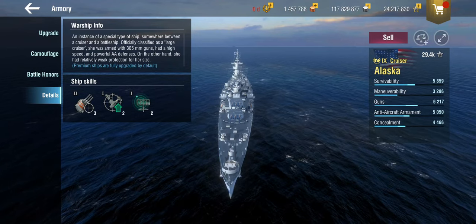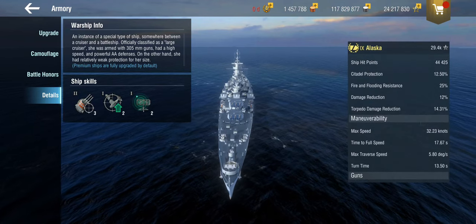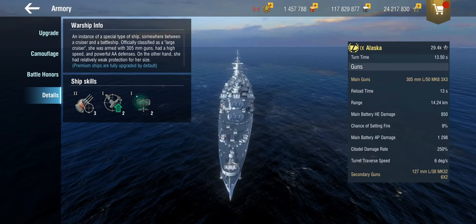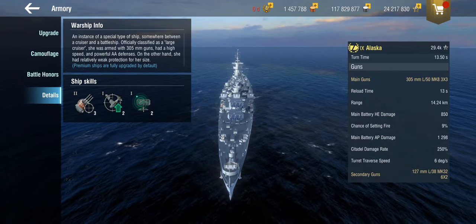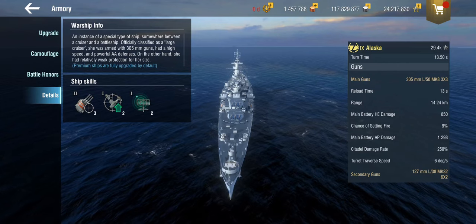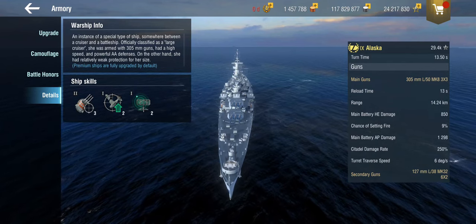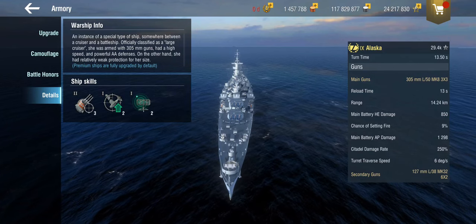The guns — because the guns are absolutely dreadful. These are 305mm guns, and the only way I can explain why they are so terrible is that they've been copy-pasted from Tier 4 or something. These 305mm guns are struggling to penetrate cruisers. I have bounced shells off Neptunes in this thing. Unless you are at point-blank range, you will struggle to destroy light cruisers. And don't even start on battleships — you need to weak spot target bow and stern sections, because this thing can't penetrate the deck armor of an Izumo.